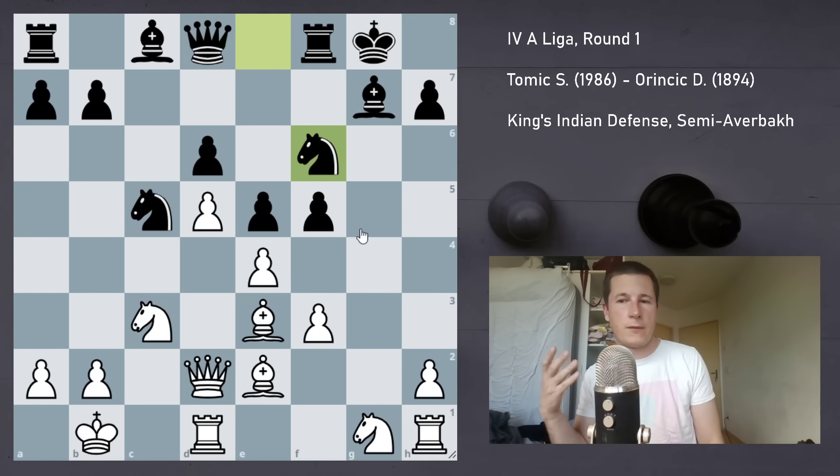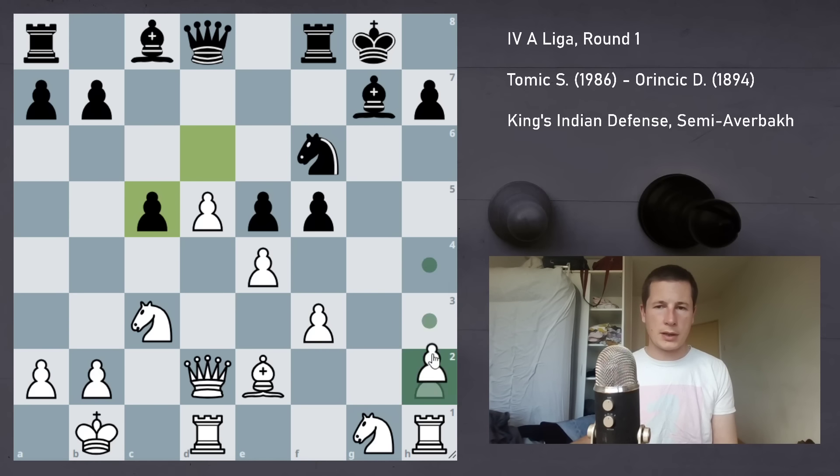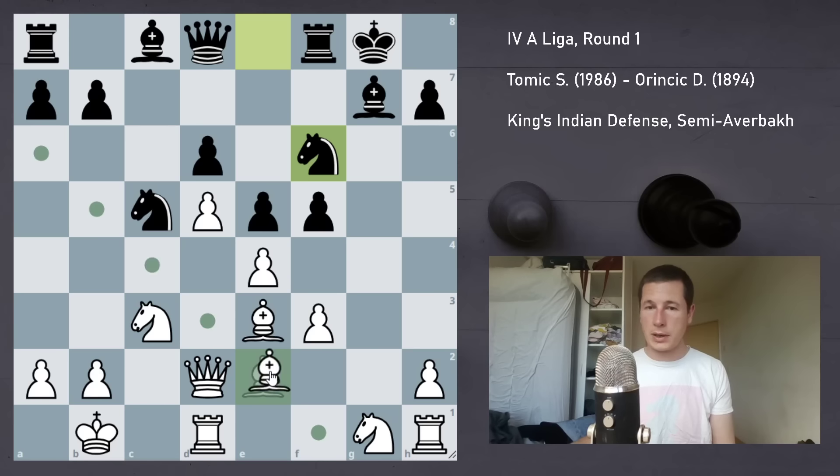Instead of Bc4, my second candidate move was to just take on c5, and after this, h4, and just keep pushing the pawn. Now e4 is safe, d5 is still a passed pawn, I don't see a lot of play for black, this bishop still cannot go to h6. My plan was to bring the knight to d3 or to g4 if this pawn somehow disappears — and this should be, according to the engine, a very big advantage for white, more than plus one.